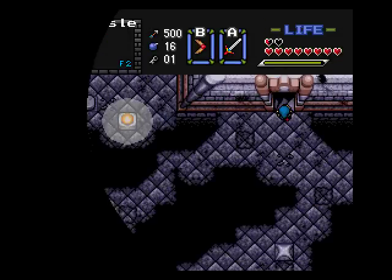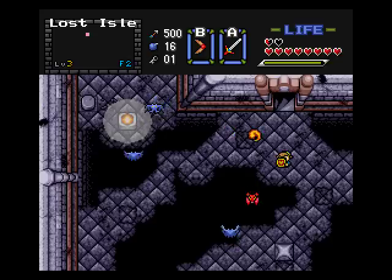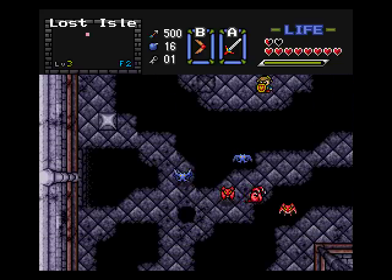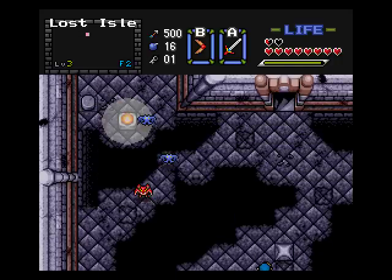So I went up a floor - I wonder if I fall down in one of these holes if it'll take me down to the previous floor. Clearly can't go this way. There's a floor switch at the top left but clearly cannot get to that. I don't want to take any chances of getting hit here. A map would come in handy because I could see what one screen up is, but let's try to get rid of as many enemies as possible.